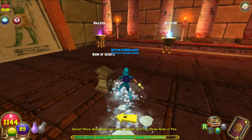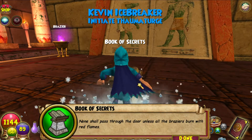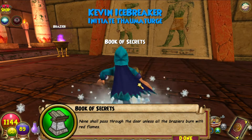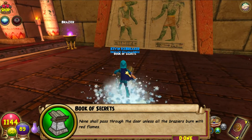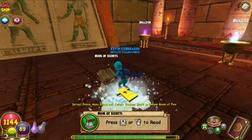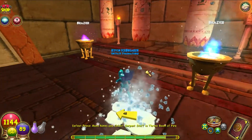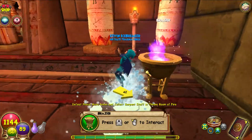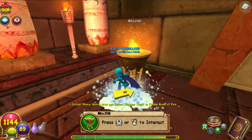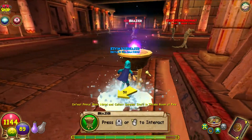Let's read what this Book of Secrets says: 'None shall pass through the door unless all the braziers burn with red flames.' So basically, you want to turn all these braziers to red. Here are the braziers - turn all four of them like that if you didn't understand what it meant.